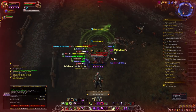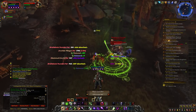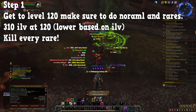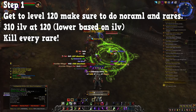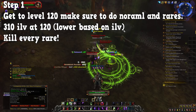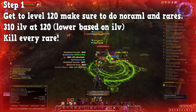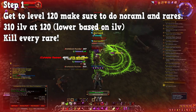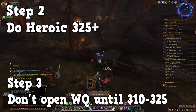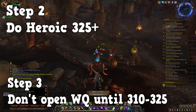Now let's get into how to gear faster for alts and how to gear efficiently. First, you're going to get to 120 and do normal dungeons on the way there. Also, kill every rare because you never know if you'll get a BOE. Remember, at 120, gear from dungeons starts at 310 item level and can warforge or titanforge. Step two: do not go to world quests first — go into heroics and just wreck heroics.